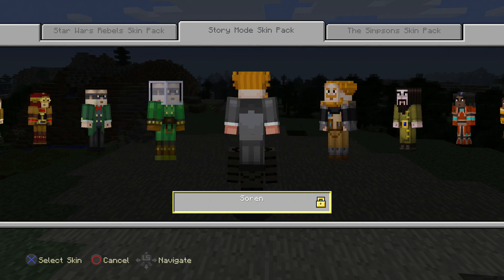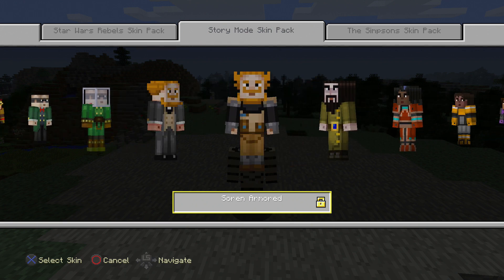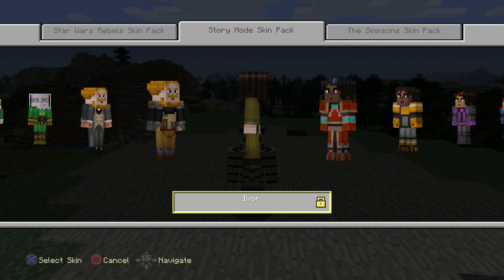And then we have Sorin, looking pretty dapper. I can say that much with his suit and tie. And then there's Sorin Armored — I think he's looking pretty cool there. And then we have Ivor, and Ivor doesn't really have any armor. He just always looks like this.